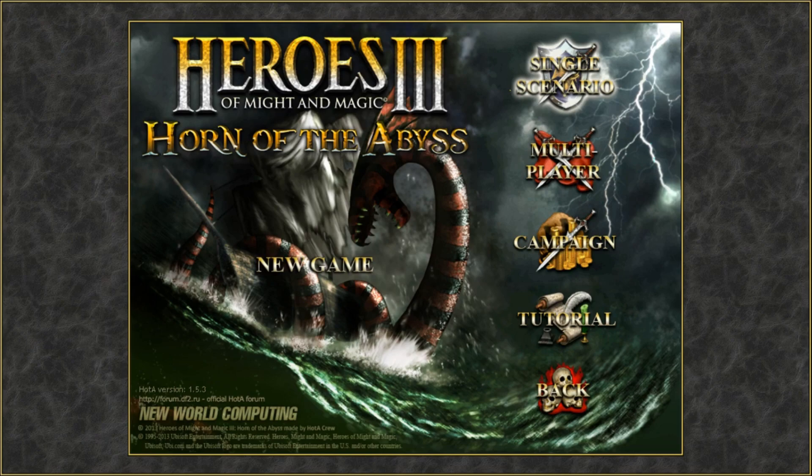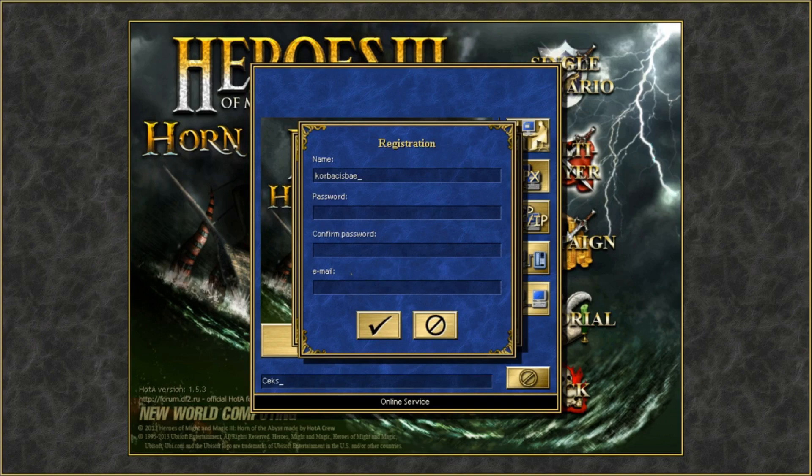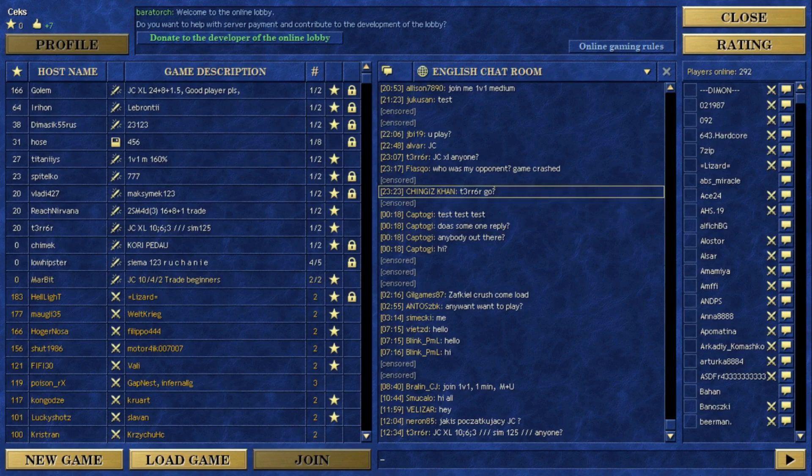Before you go into the game, check for updates — click update and it will tell you if you have the latest version so you can download it. So finally we're in the game. Go to new game, multiplayer, and you'll have the online lobby option. If you don't have an account, you can easily create one — just enter a name, password, confirm the password, and type in your email. After that, log in and you'll be greeted with the online lobby.